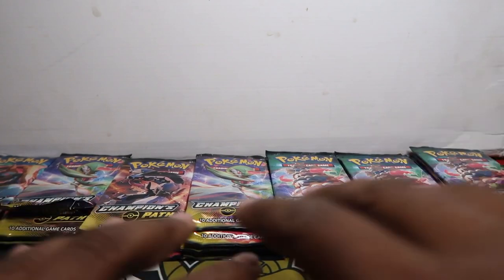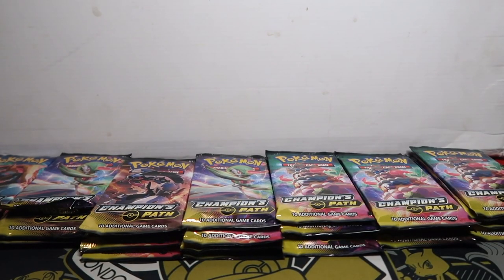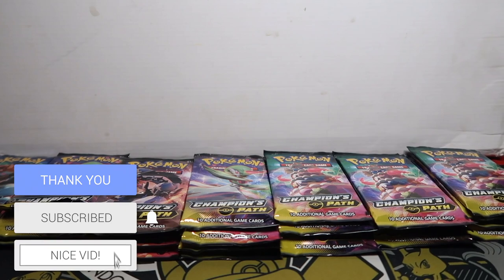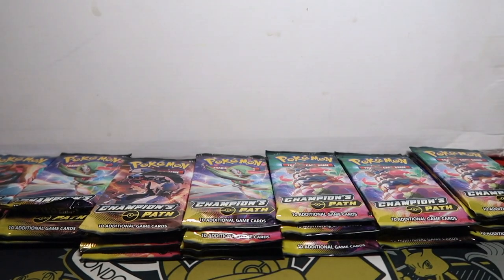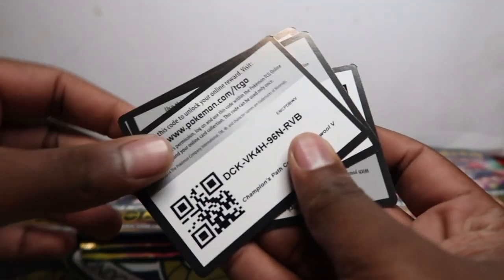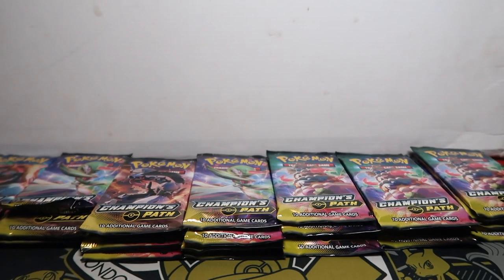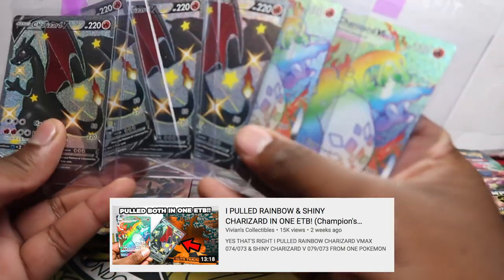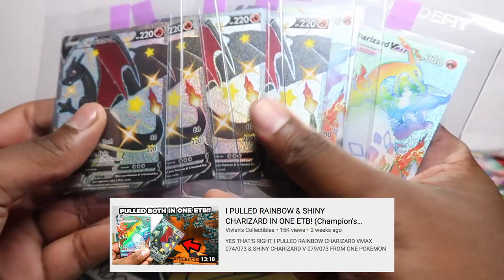We're doing a big opening — seven double boxes. I've already ripped the boxes apart, so here are the code cards from those double boxes. Since you're here, you can have them; I'm not going to do anything with them. There are seven in total. We work out how many hits we're going to get per box — four packs in a box — and with this ETB we got the shiny and the rainbow in one ETB.